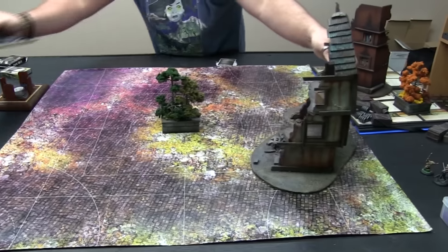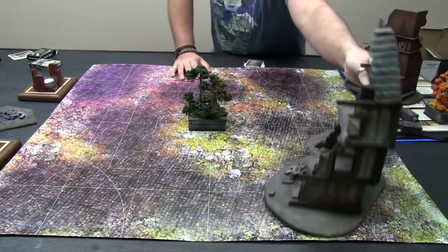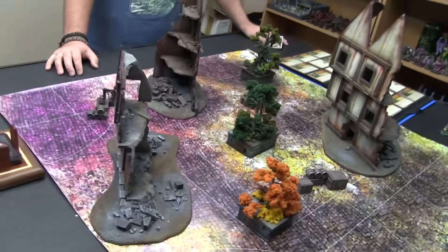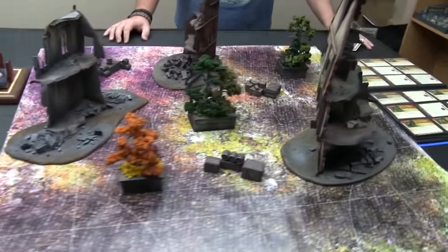We're going to go ahead and place a woods right here, and then you can go ahead and place any piece you'd like, anywhere you'd like. Here's our terrain deployment — nice and pleasing. We're in a part of the quarantine zone, city streets and stuff.